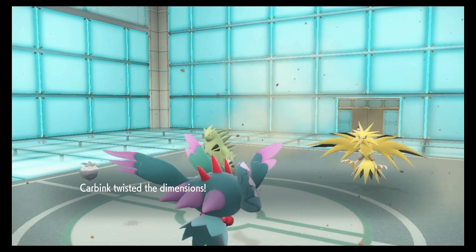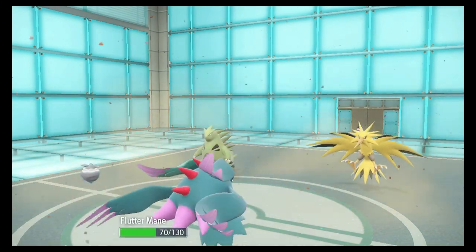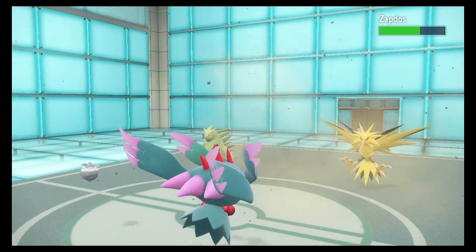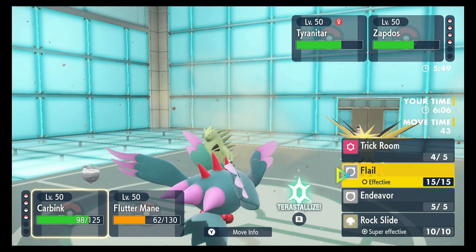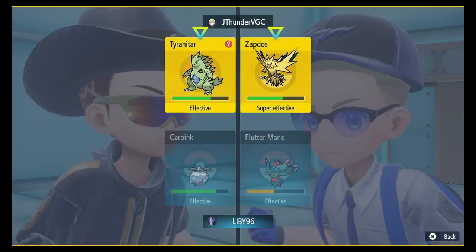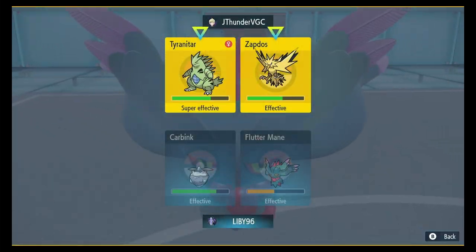I don't think Tyranitar outspeeds my Fluttermane with the Tailwind, so he might still go before my Fluttermane. I can Rock Slide now, hopefully get some Flinches, and I'll Dazzling Gleam again.